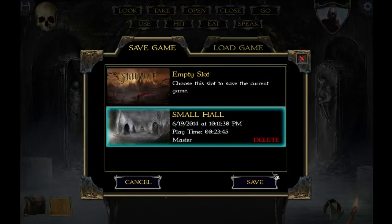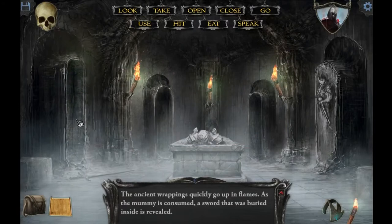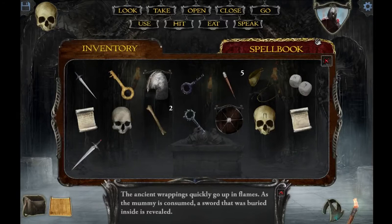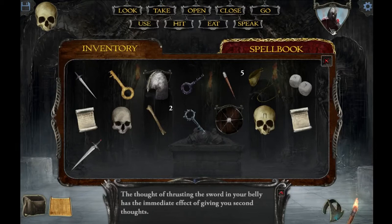Let's open this one. I think I'm gonna save real quick before I do anything else, cause one of these is probably gonna try to kill me if I do it wrong. Nothing's killed you yet, so why are you so worried? Just precautions — I don't want to take a chance. Oh, there's a sword! I like these mummies — I burn them up and they give me free stuff. Why can't everybody just give me free stuff? Can I equip this sword? Use thyself on the sword. The thought of throwing the sword in your belly has the immediate effect of giving you second thoughts.